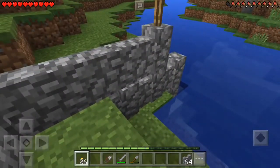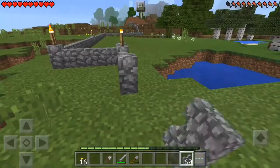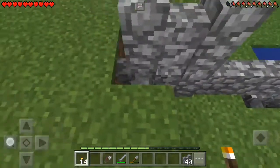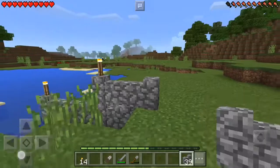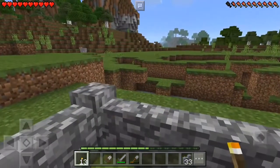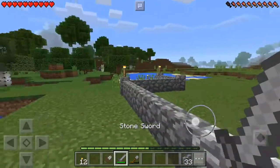Start putting some torches on it and light it up. There we go. There's some more fences. There's the lake. Tie it in over here to the other fence that goes by the canyon. Put some torches on it and I think that's good. I'm going to continue the fence on from the other side of the lake.